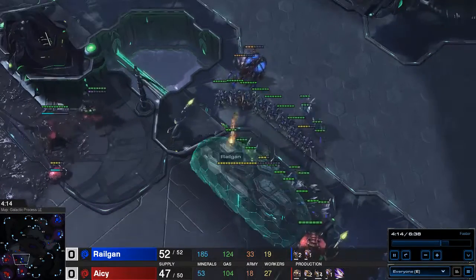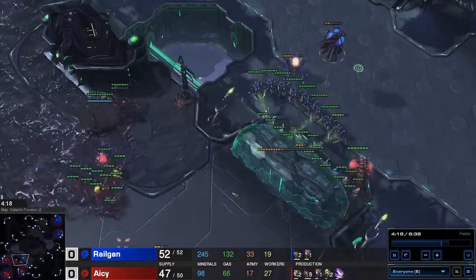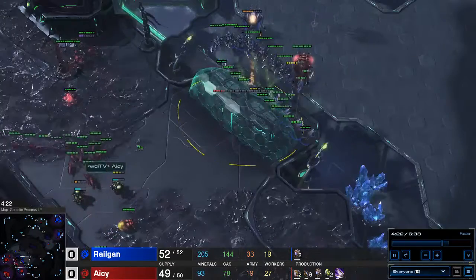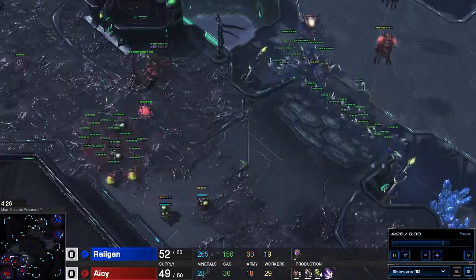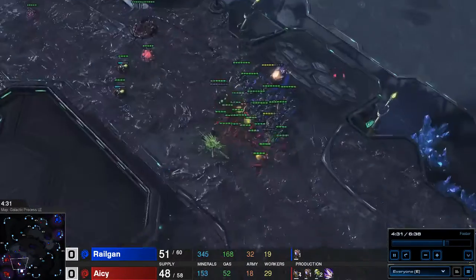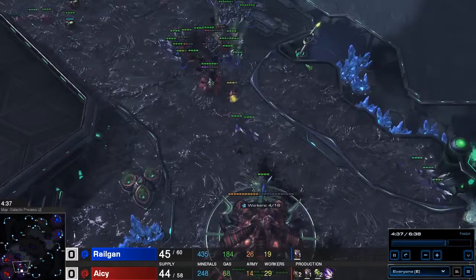There we go. So I positioned my Overlord so I can get some high-ground vision on him, while I'm trying to kill the roaches down at his third. And then the Lings go down to the third base. At the same time I'm trying to take care of the banelings — I have to make sure that my Lings don't all die to his banelings, so I split them a little bit.